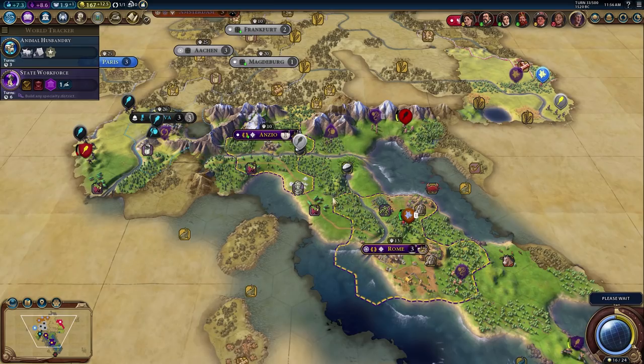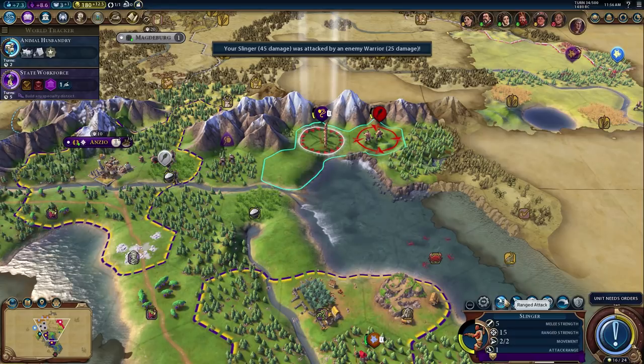Let's shoot the barbarian and let him suicide into us. We'll get the unit back into the capital and heal up.